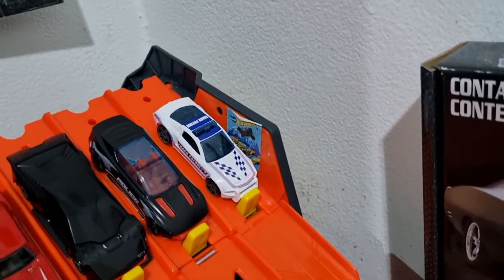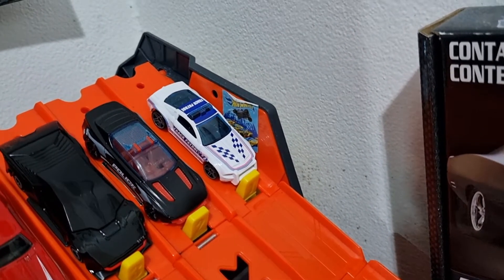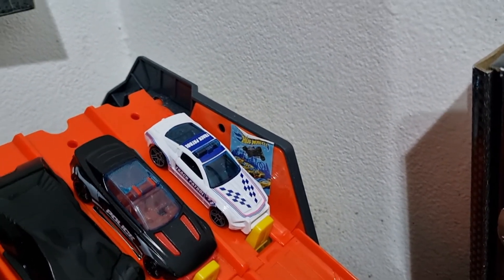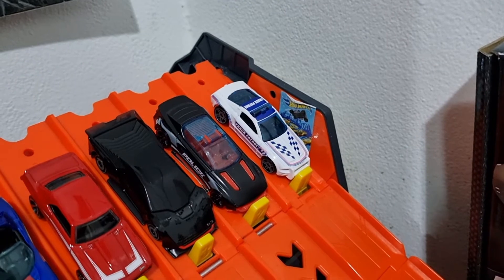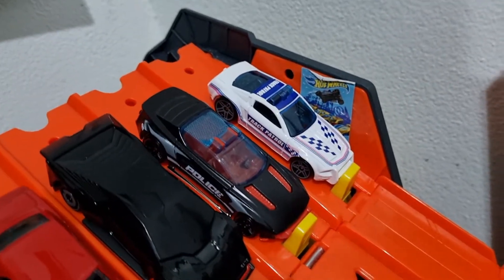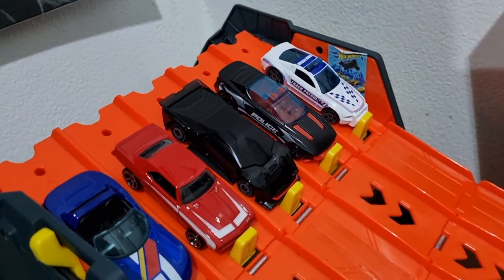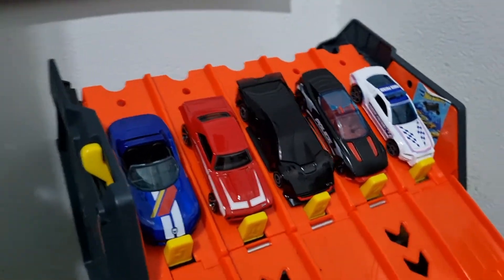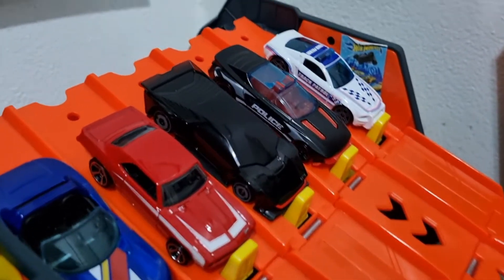Race four. Lane one we have a Daddy's Choice championship winner — the Ford Mustang GT Concept from Bitsman Base, he's beautiful. Lane two brand new from Night Burners, it's the Alpha Pursuit — going to fantasy. Lane three we have the Hot Wheels Kit Concept in exotics. And lane four we have the '69 Copo Camaro — beautiful.